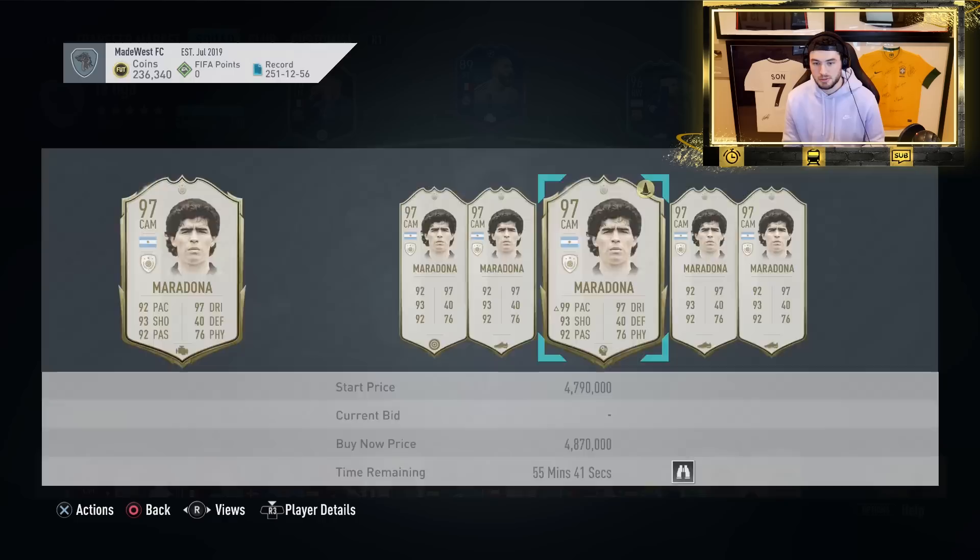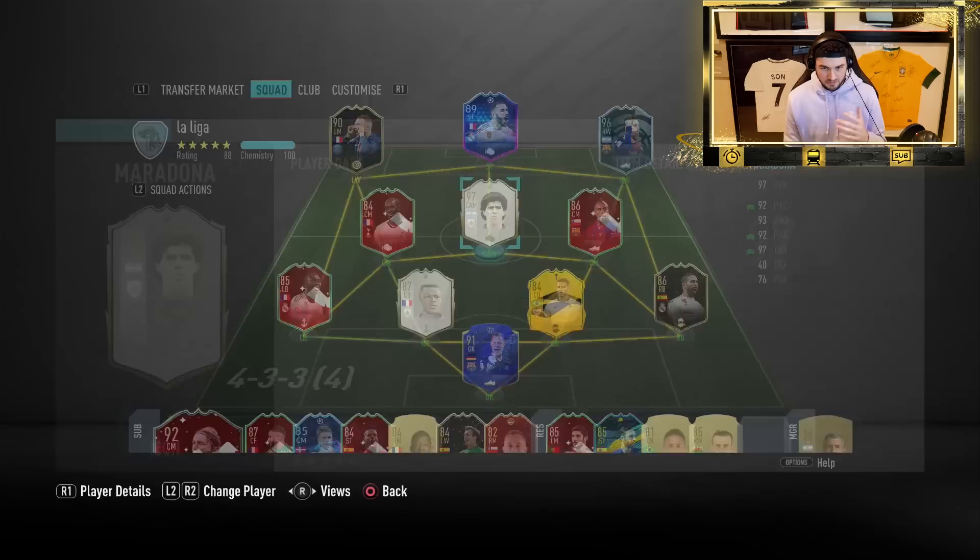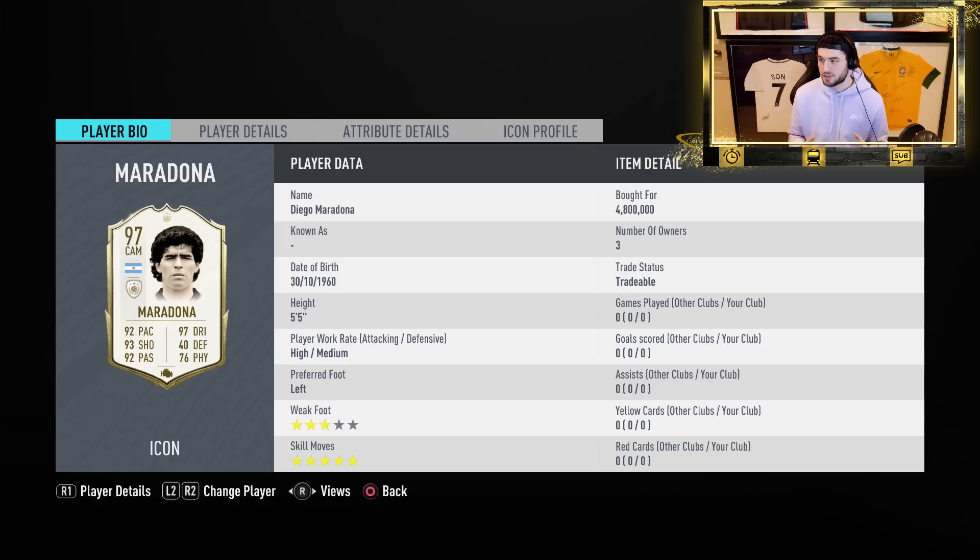He's getting panic sold on the market — people are not buying prime icons at the moment, so he's getting a little more affordable. I wanted to test him out. This is probably one of the best cards available in this game this year because of the emphasis on dribbling and pretty play. The traits on this card are finesse shot and flare. He's got a three-star weak foot, which is probably the only downside, plus a five-star skill move rating, 92 pace, 93 shooting, 92 passing, and 97 dribbling.